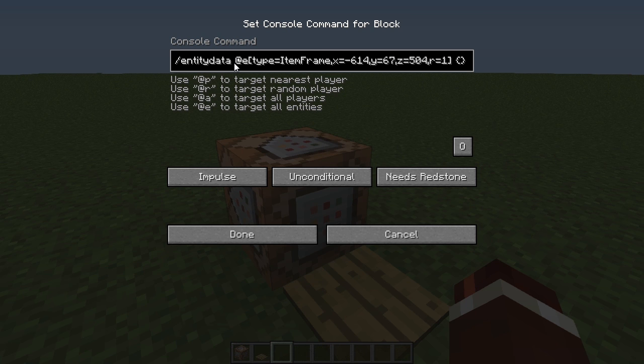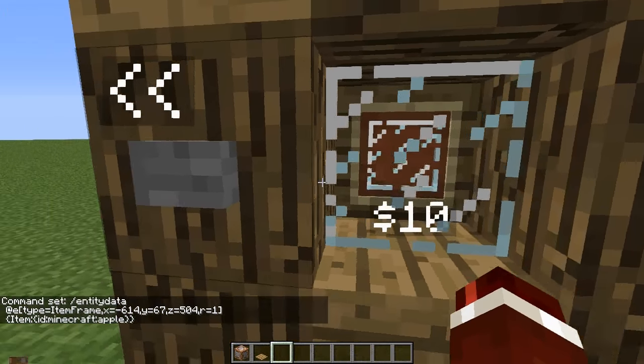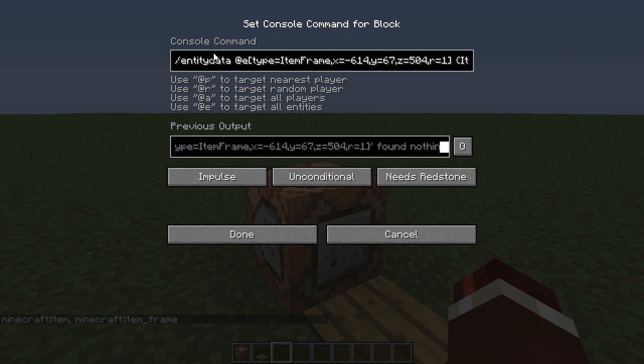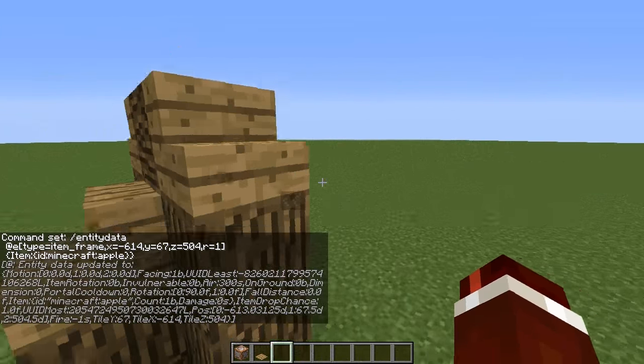Then we're going to change the item in the item frame - we do a data tag, type in Item with a colon, and then specify the item inside: id equals minecraft:apple. Go ahead and press done. If we step on this, it is not an apple - I think I put the type wrong. That should actually be item_frame with an underscore. And there we go, it's now updated. I've still got my cheese texture in, let me get that out - there we go, it is an apple.